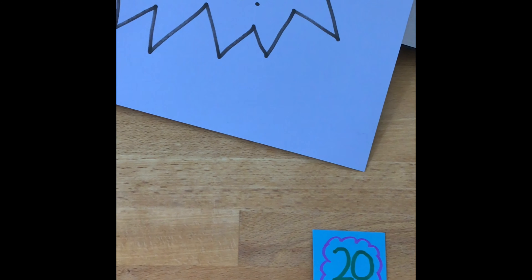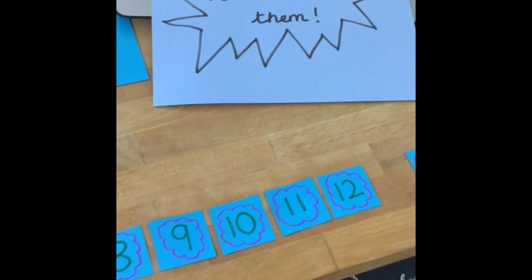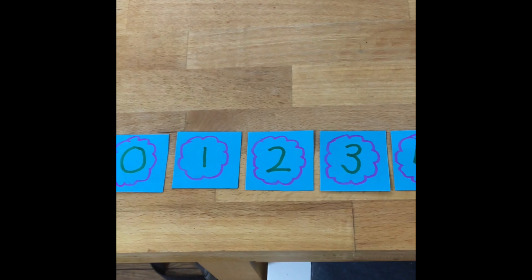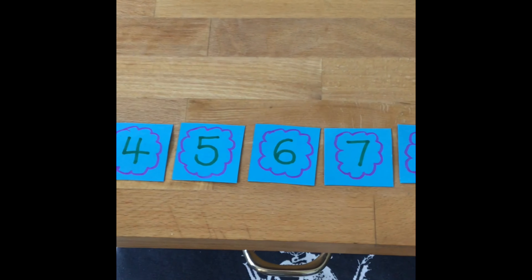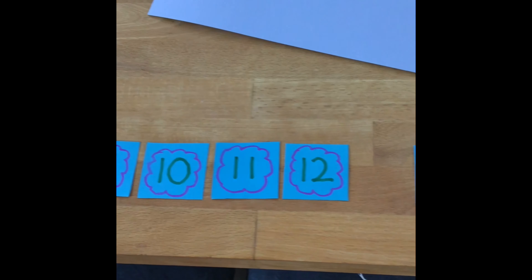I'm going to see if I can put the numbers in the right order. I think I've done my number line. Let's have a look. We've got zero, one, two, three, four, five, six, seven, eight, nine, ten, eleven, twelve...